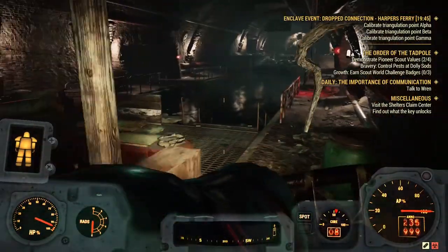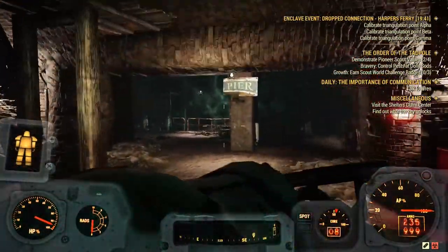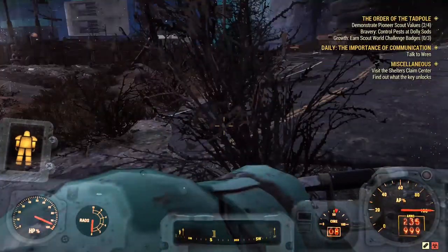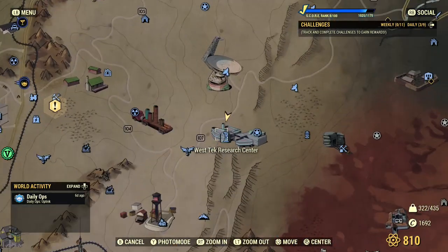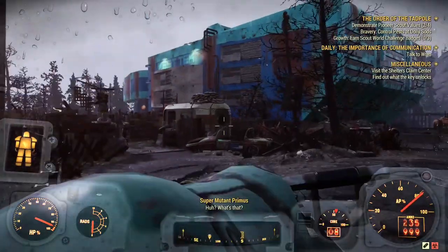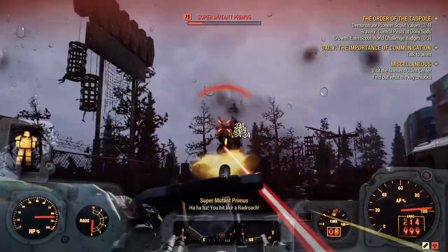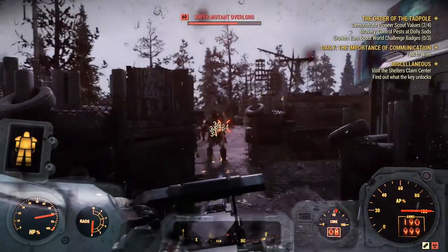If you don't like using exploits or the first method has been patched, Harper's Ferry and the Burrows are a really good alternative. For the next place, we have the Westek Research Center. This is the best place to farm legendaries without exploits because of its super mutant population, which has the highest chance of spawning legendary enemies.